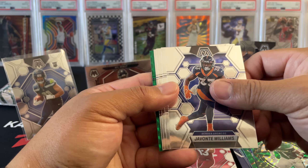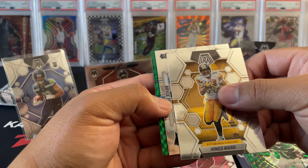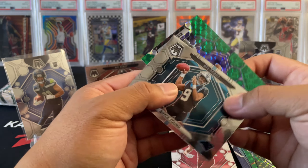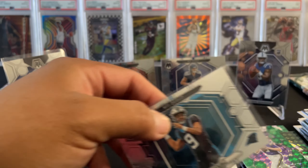AJ Terrell, John T., William, Jalen Jones, Heinz Ward. Bryce Young — let's go — Netfield debut! And then Kirk Cousins with the green parallel. Not too bad. Nice hit for two boxes so far.